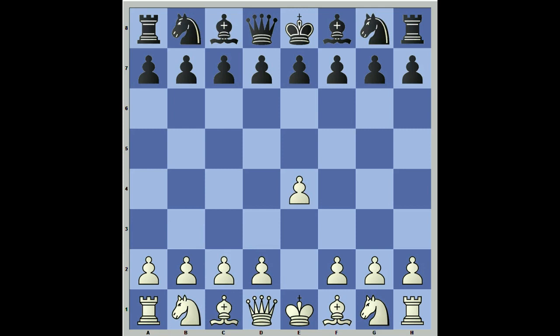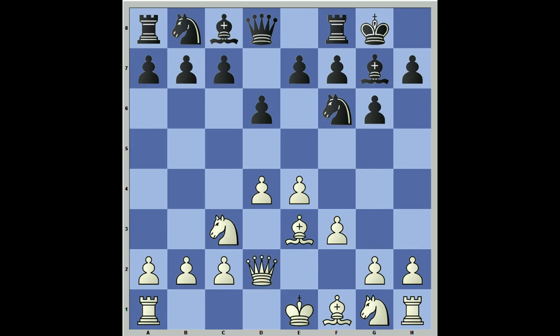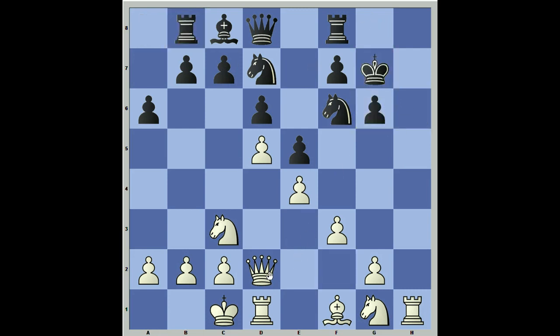Now let's go to some of the less popular variations. After d6, take the center — when they don't take the center, you take the center. Knight c3, g6. In any position where there's castling on opposite wings, you go kingside and he goes queenside — we throw the pawns at each other. Key move: f3. We want to keep the Knight out of g4 and later use that as a lever. Bishop g7, Bishop e3, castles, Queen d2 — we've gone to opposite sides. Lock it and slam the guy. The plan is to advance and the attack ends in checkmate. That's what we're going for.